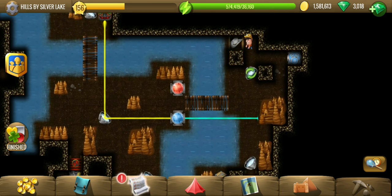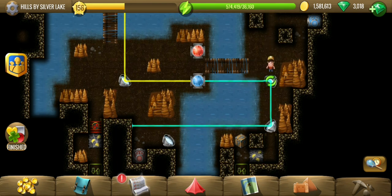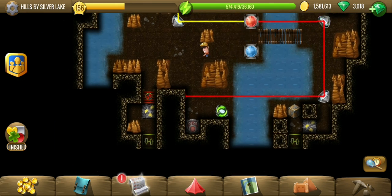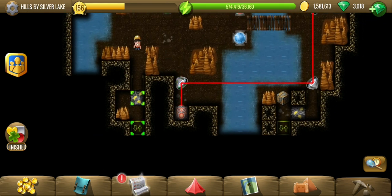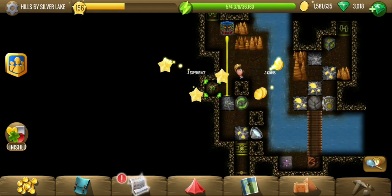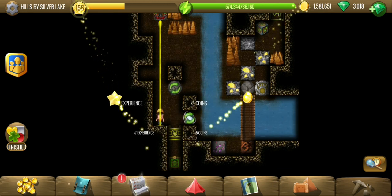Luckily the gate does not close upon disconnecting the light source, so I'm looking to connect to the red one now. I should have kept this here. Just have to put this in place and the red one will be open as well. Let's see what each path has — going through the red one first since that's the nearest. Now we have a yellow light, a yellow gate, and a yellow receiver.